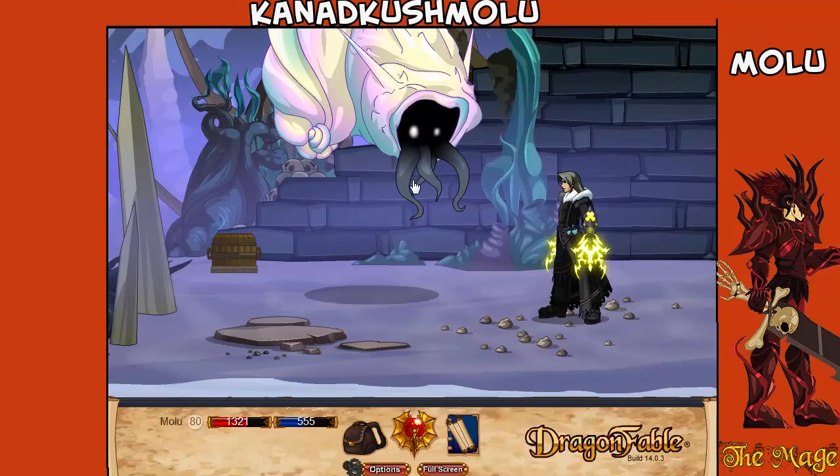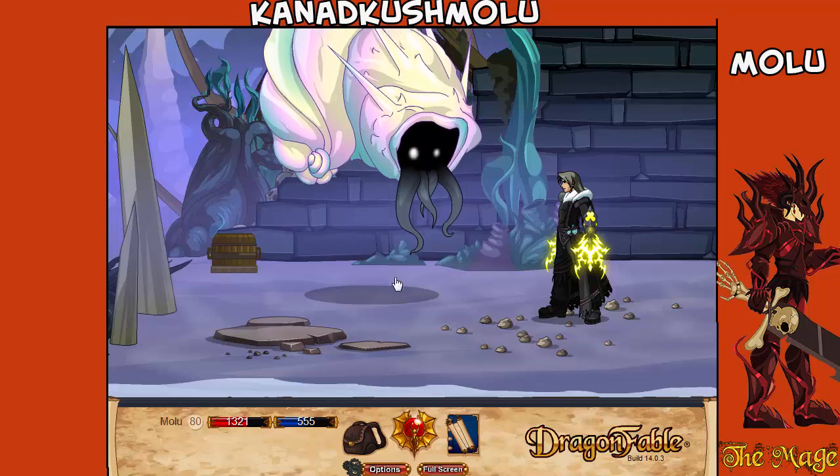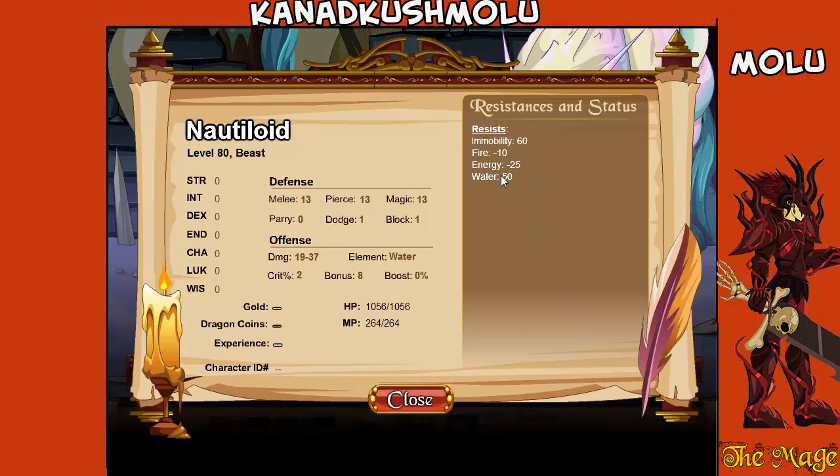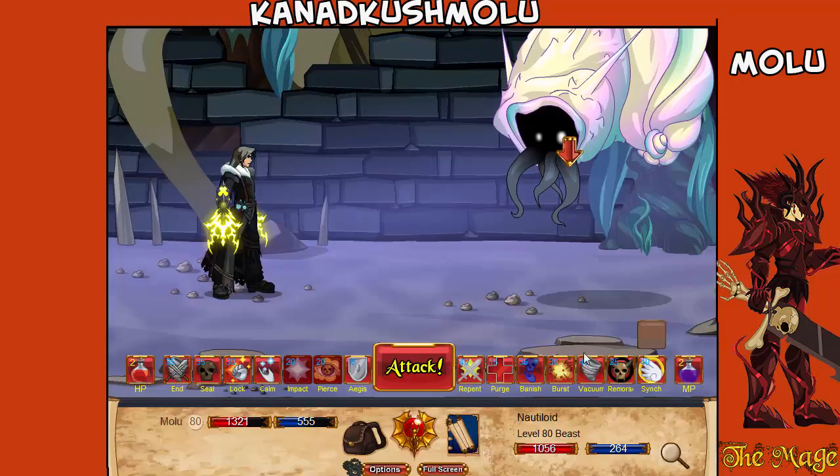Okay — a boss! Let's fight this boss. It's a boss battle — it's a Nautiloid. Immobility, fire, energy. Let's use vacuum on him.